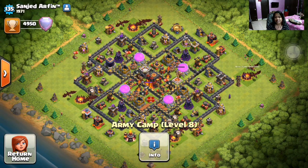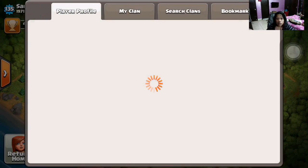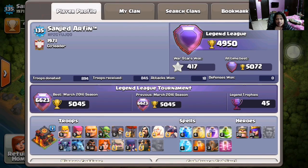Let's see his army composition before we go anywhere else. In his army composition we can see that he has 10 dragons, 1 minion, 2 archers, 6 loons, and 3 wall breakers. We are going to see his profile first.